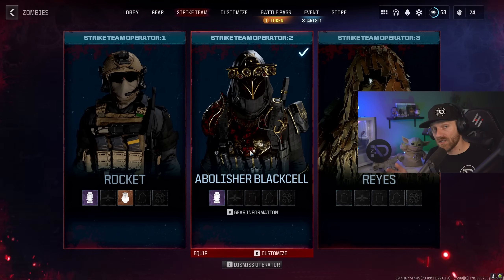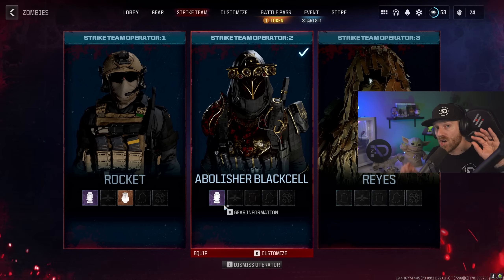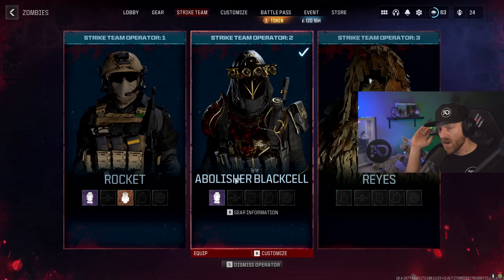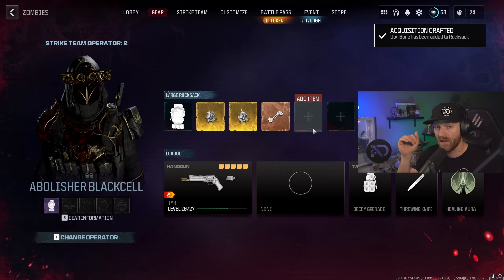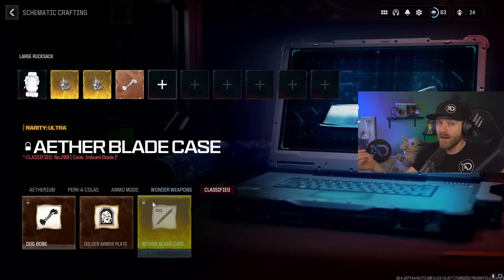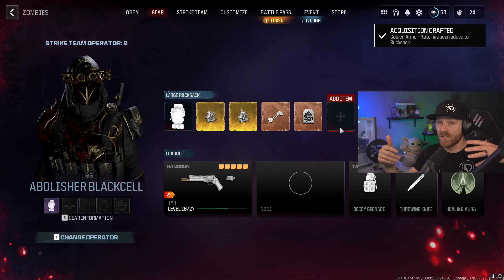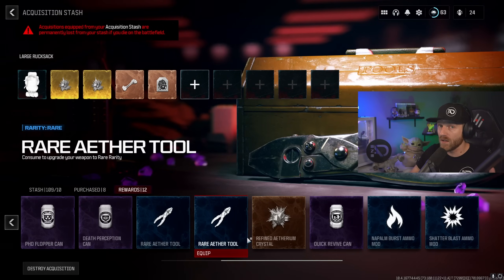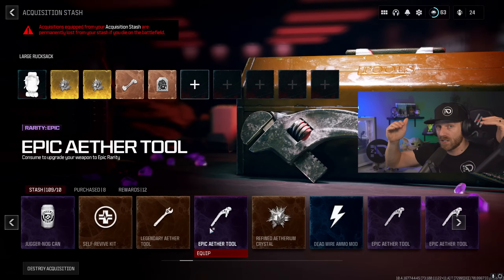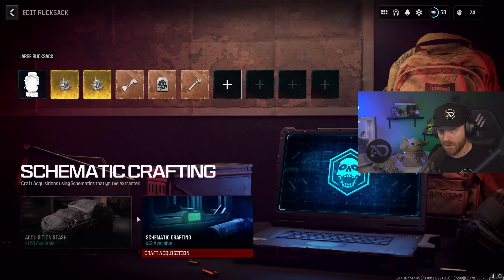To do this the quickest way, have two operators that already have large rucksacks. Take one of those operators and put every item you want to duplicate in. The better the items, the better what you duplicate. But if you mess it up or the system crashes, you do lose everything — so maybe be a little more cautious the first time until you have your items stocked up, then get in that match.